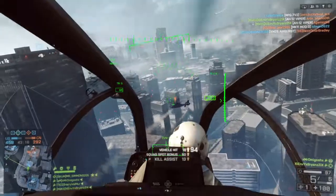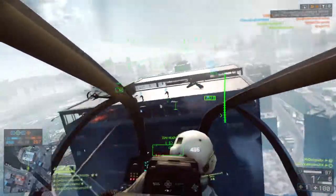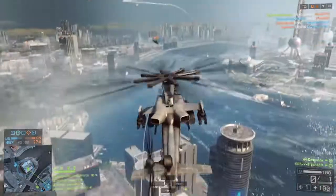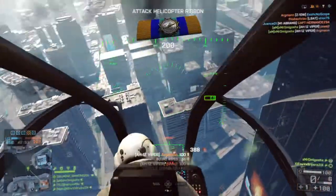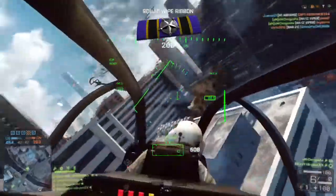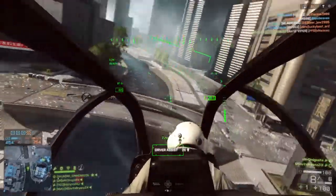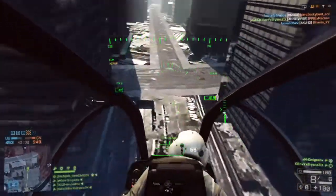I spotted an enemy chopper. I spotted an enemy chopper. I spotted an enemy helicopter. Attack this objective. East of this position, it looks like there's a hostile machine gunner. B-16. I have eyes on an enemy sniper, east of your location.